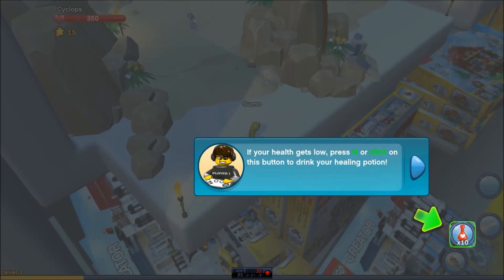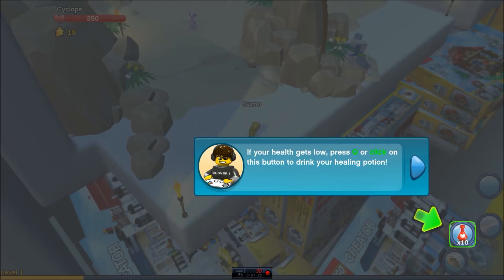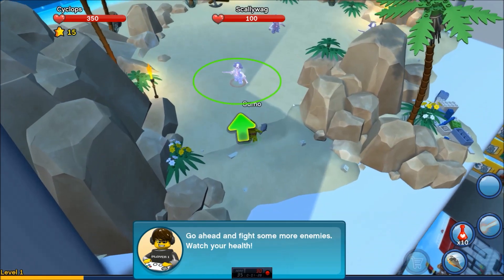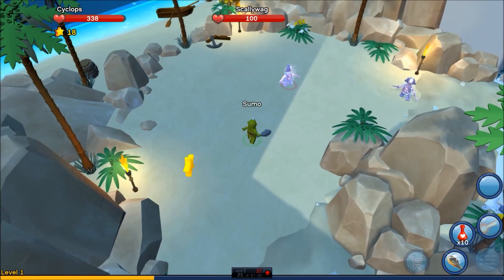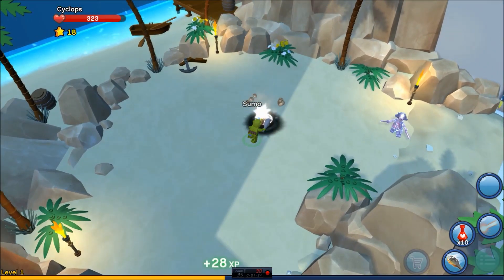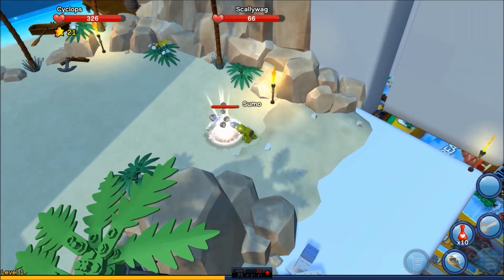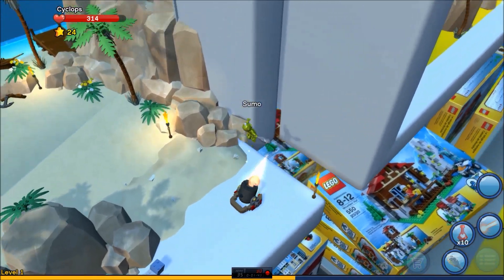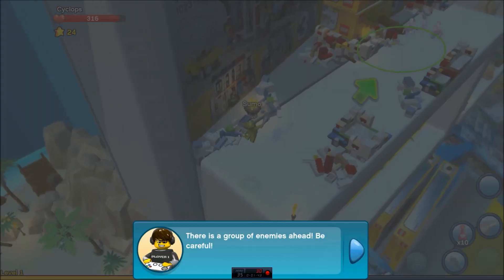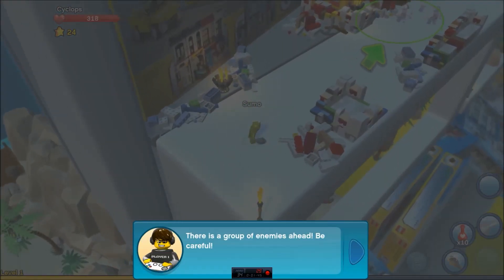Is that going to hurt? If your health gets low, press Q or click on this button to drink your healing potion. Okay, go ahead and fight some more enemies. Watch your health. Let's do this. Who are you? Scallywag. Smash. There's a group of enemies ahead. Be careful. Don't worry. I just unlocked your special attack. You can activate it with your right mouse button.